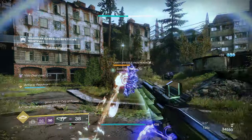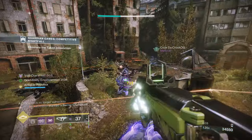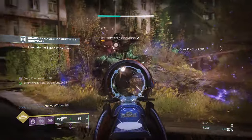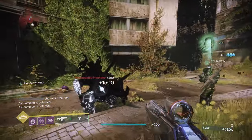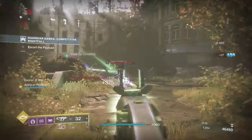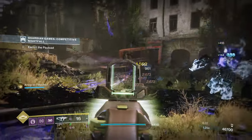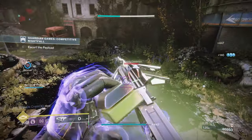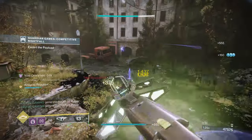Frost Armor is a stacking buff that reduces incoming damage with greater damage reduction as your stacks increase. At launch, Frost Armor will be granted from a variety of sources including the Tectonic, Grim, and Glacial Harvest aspects, fragments, and exotic armor. By default, you can build up to a maximum of five stacks of Frost Armor that last nine seconds. But with the newly reworked Whisper of Rhyme fragment, Frost Armor's maximum lifetime increases to 13 seconds and can build to a maximum of eight stacks.